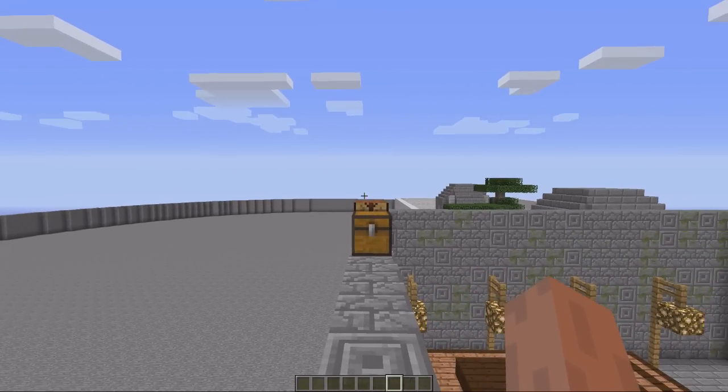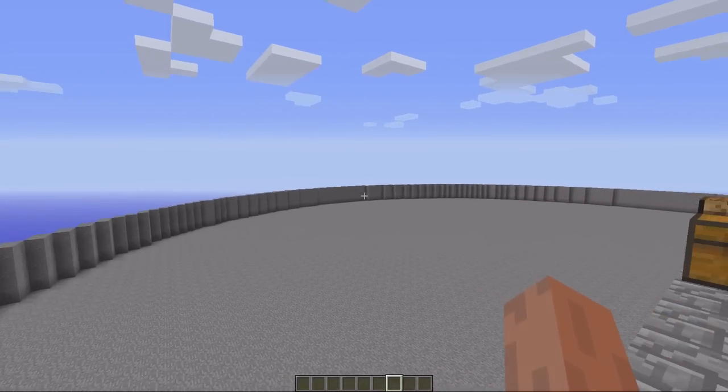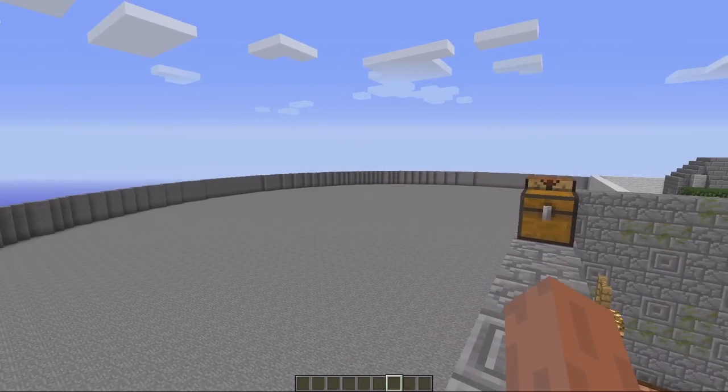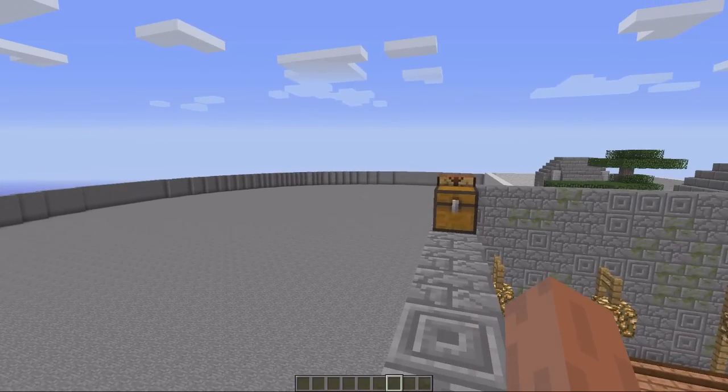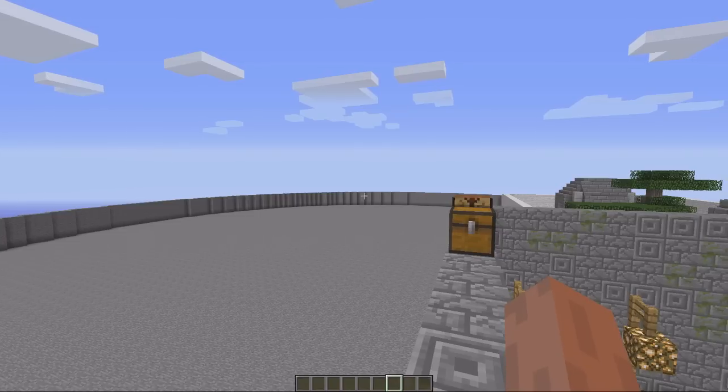Hey guys, welcome. This video is on the plugin Stinger Missile. Basically what the plugin does is add stinger missiles to your server, so you can have a stinger missile fire at a player or a mob and it will track them and then explode. In the config file you can set whether it affects players or not, and what material the stinger missile is used by — the item that it consumes.